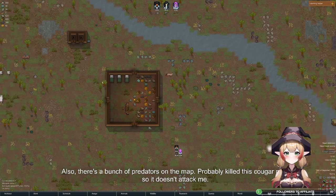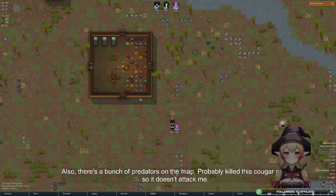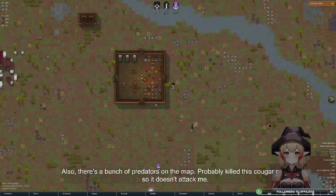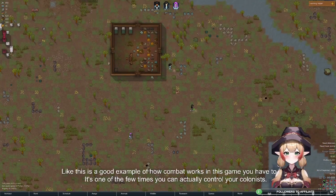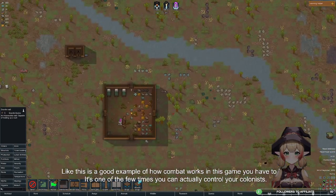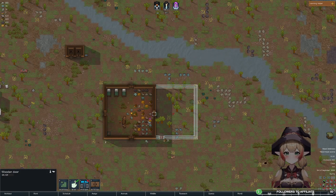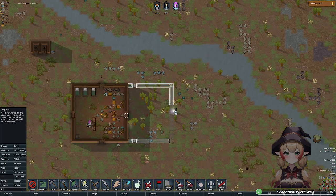There's a bunch of predators on the map. I'll probably kill this cougar now so it doesn't attack me. This is a good example of how combat works in this game — it's one of the few times you can actually control your colonists.